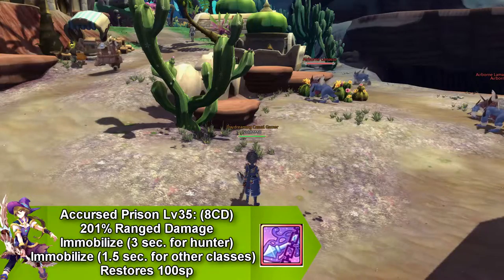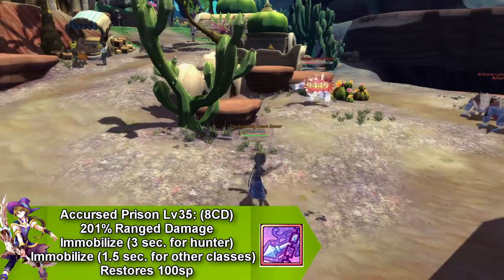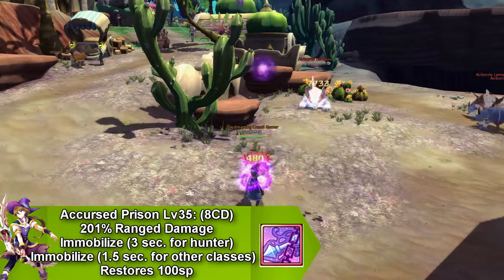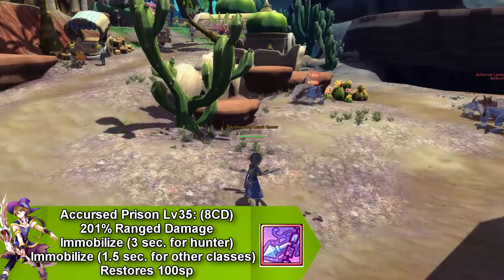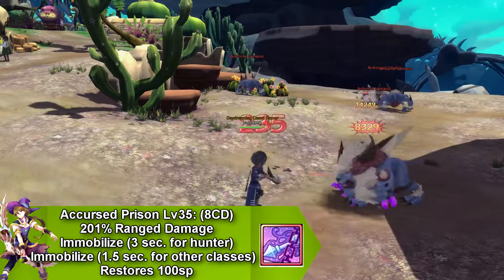Our last skill is actually a common skill, and this is called Incursive Prison. For Hunter, he immobilizes his opponent for 3 seconds, but for other classes using this common skill, they only immobilize somebody for 1.5 seconds, and this skill goes on cooldown for 8 seconds and restores 100 SP.